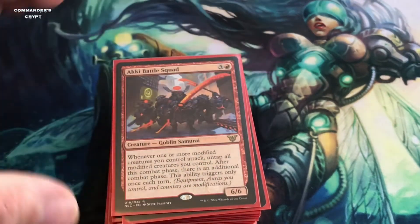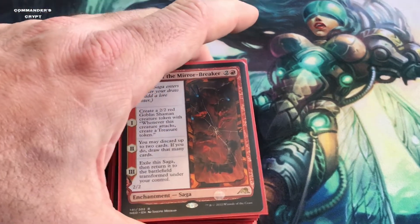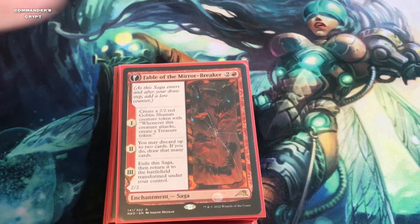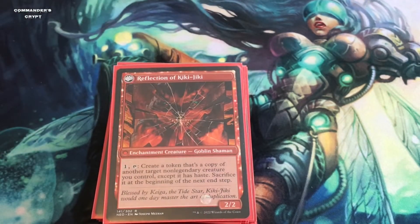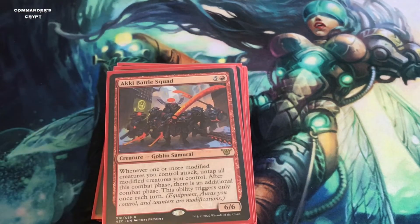Aki Battle Squad also works with Fable of the Mirror-Breaker. Fable of the Mirror-Breaker is a saga that eventually becomes Kiki-Jiki. The first lore counter creates a 2/2 red Goblin Shaman token that creates a treasure token whenever it attacks. The second lets you discard up to two cards and draw that many. The third exiles the saga and returns it transformed as Reflection of Kiki-Jiki — tap it to create a token copy of another target non-legendary creature with haste, sacrificed at the beginning of the next step. If Kiki-Jiki and Aki Battle Squad are both modified, you can generate infinite combat steps.